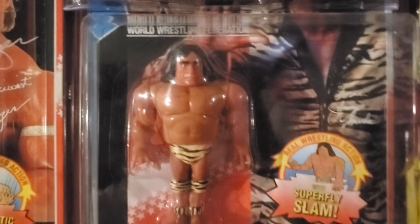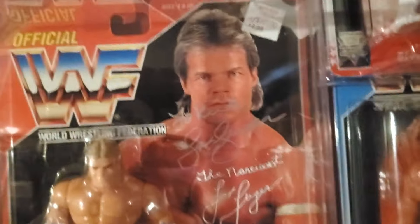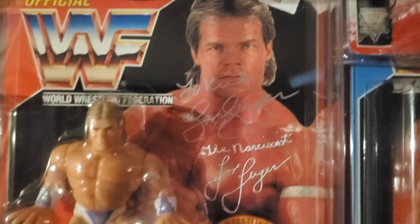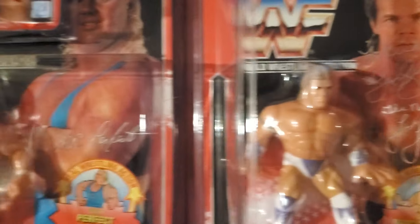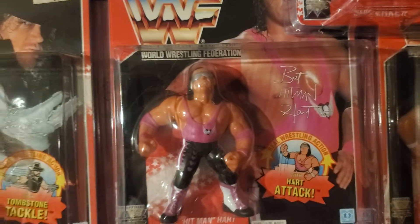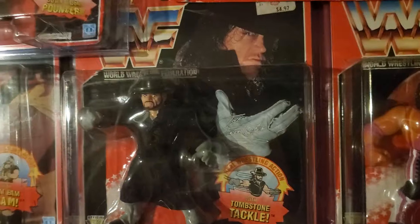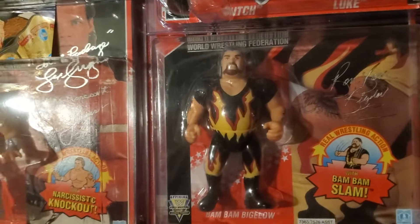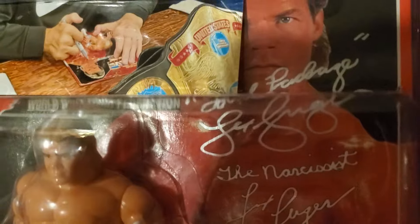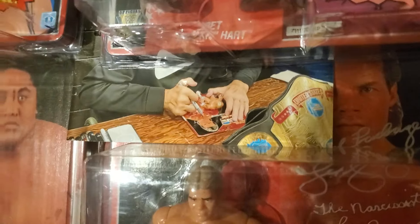Moving up here. We'll look at Snuka. Then the red cards — we got Lex Luger signed as well. There he is signing it. My name and then Lex Luger. Mr. Perfect. Red Bret Hart. Undertaker. Bam Bam. And then another signed on-card Lex Luger — this one says 'Total Package Lex Luger.' Here he is signing that one.